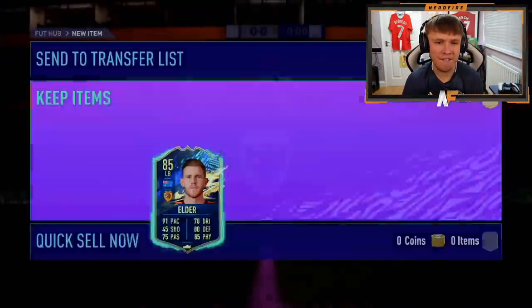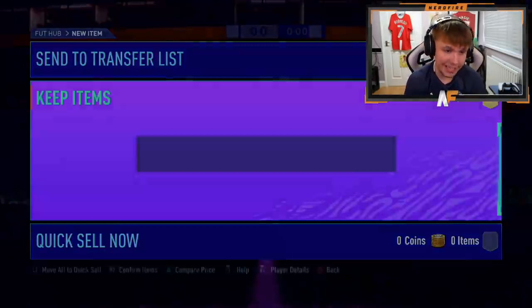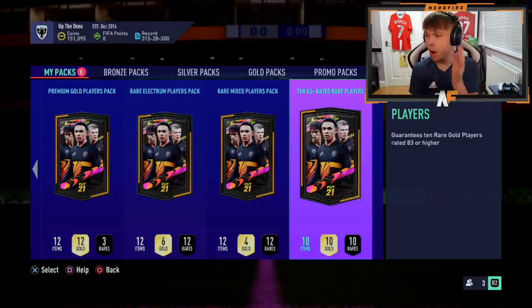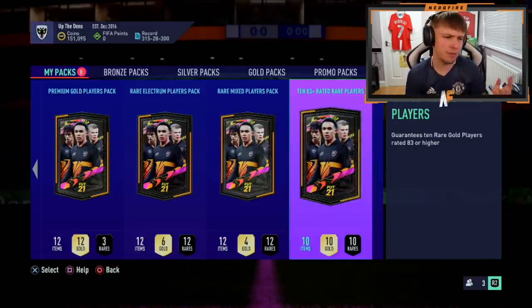There we go - he wants Mr. Elder. His first blue probably in the club, I assume. Decent mate, it's a nice card. Another pack - the 83-plus. The first one I've actually opened on Team of the Season. Knock it out the park, EA. Knock it out the park. Let's see a blue. Let's see a blue.